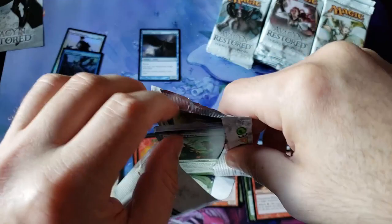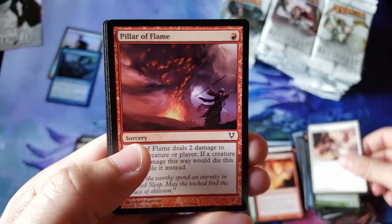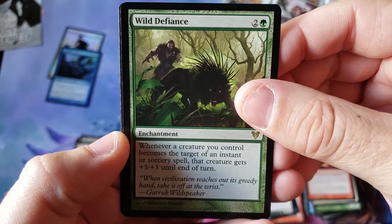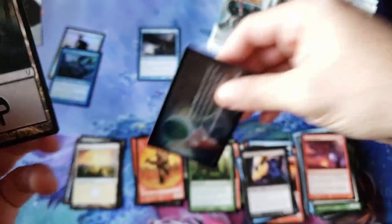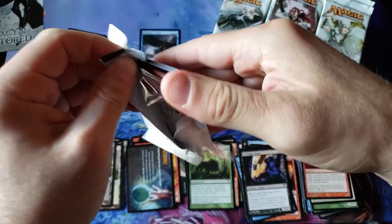A lot of people have been asking about the sealed box prices and how they continue to really tick up lately. Wild Defiance for this enchantment — pricey little enchantment. A lot of people have been asking about that. I just want to address it real quick — the sealed box prices on a product like this are going to reach $500-plus per booster box. I know it's goofy sounding, but people also said $200 a box would be crazy.